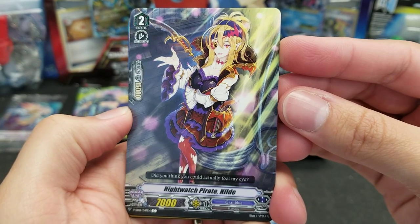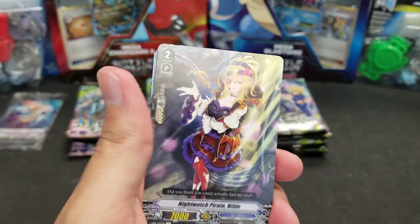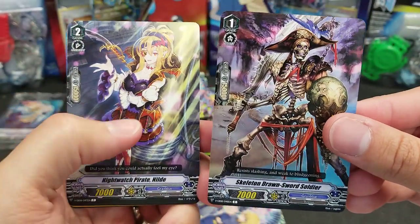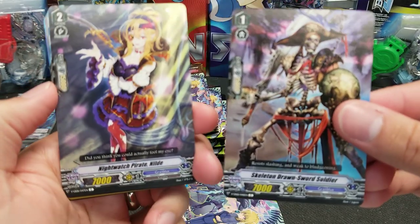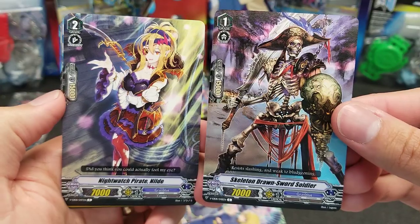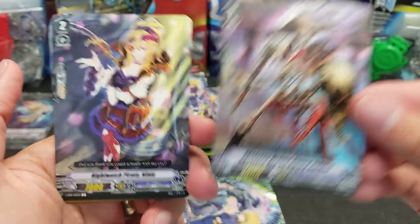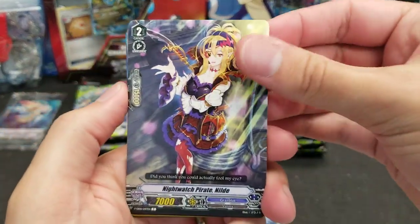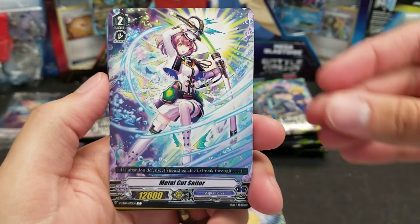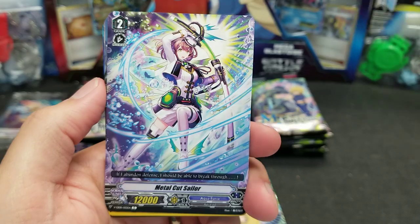We've got Night Witch Pirate Nild — looks like there's a grade one and grade two that are 15k shields. But why is she only 7,000 power? I mean, she's a grade two. Yes, she can intercept but she can't boost, so I feel like she should be at least 8 or 9,000 power with all else being equal.